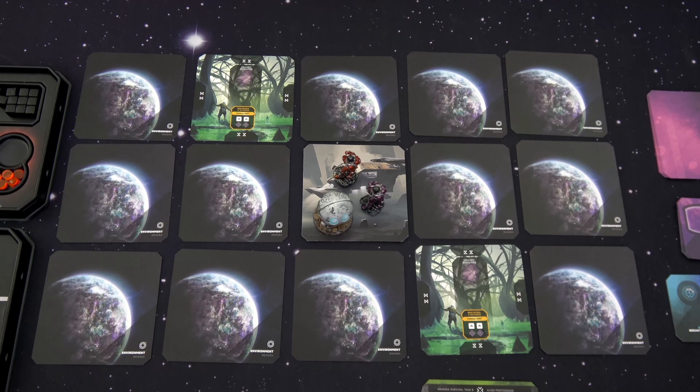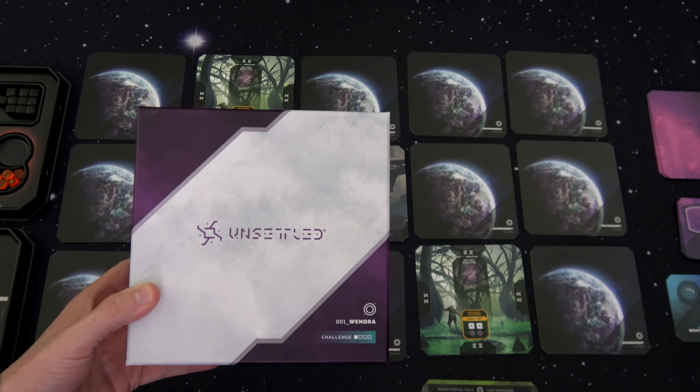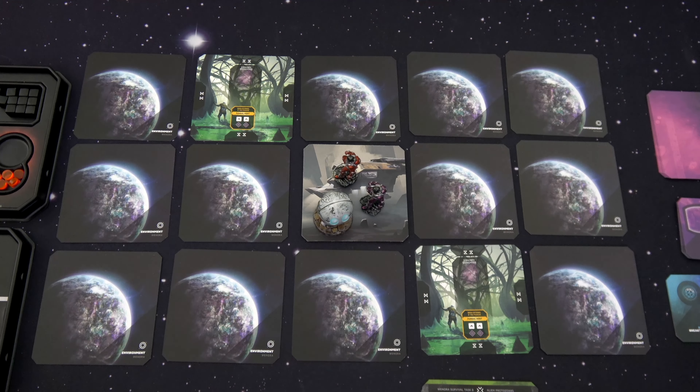Hello everyone and welcome to Meet Me at the Table. This is Colin and I've got a treat for you. We are going to do a playthrough of Unsettled. Unsettled is a series of survival puzzles set in a bizarre and wondrous depth of the cosmos. Each play represents your crew's visit to a strange world within its own environment, special rules and challenges to overcome. It reminds me a ton of Robinson Crusoe in space, but there's a ton of different planets.